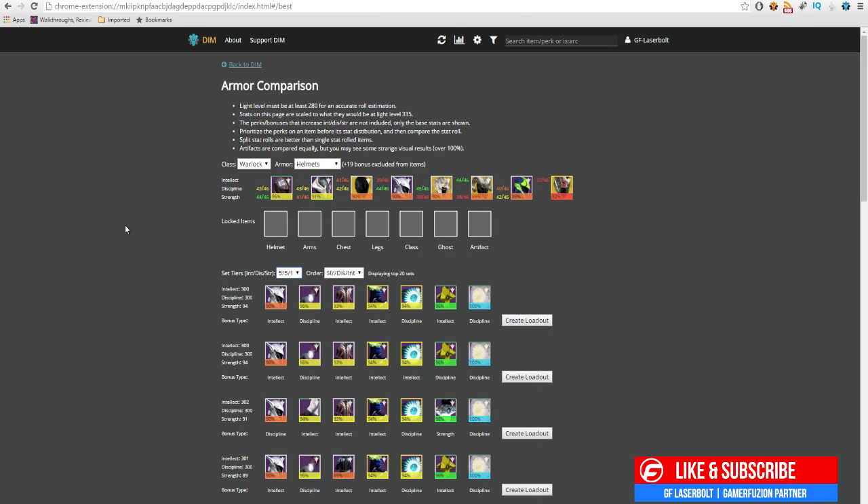This is on my PlayStation 4 character. I want to build a 5-5-2 character since I currently have a 5-5-0. The tool gives me suggestions I could use. I'm going to select intellect and discipline as my priority stats, because I want five intellect, five discipline, and five strength. You're able to switch to whatever combination you want — discipline/intellect/strength or any order. Once you've selected your desired tier, like intellect, discipline, and strength, you can then select your target build such as 5-5-1 or 5-5-2.